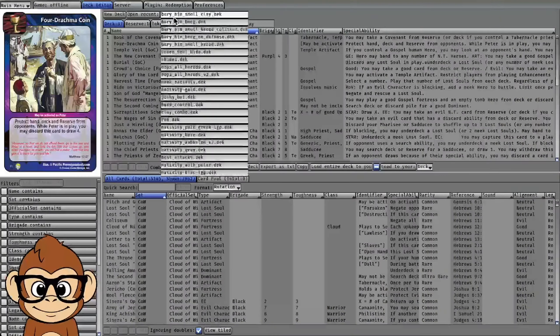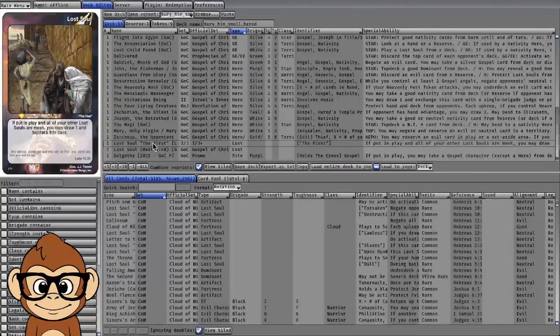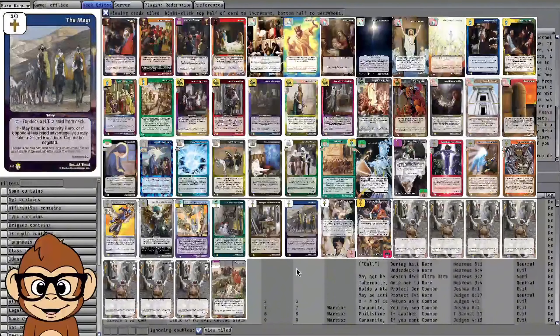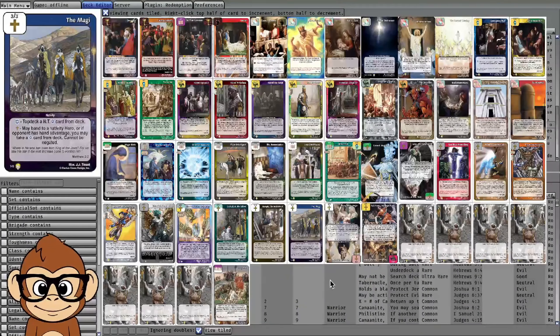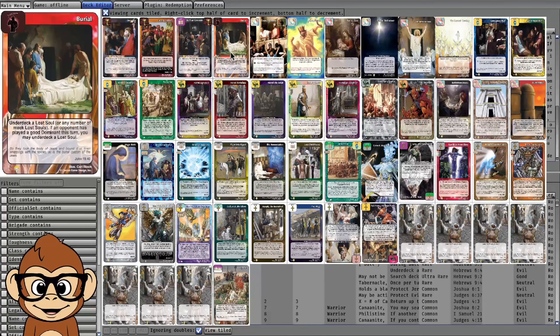I like Matthew decks, so I thought: what if I tried this in a Nativity deck with a different defense? This is at 52 cards right now. What if you took a Nativity offense and paired it with a Herod defense, but swapped out some of the dominants? You're cutting Glory, cutting Woes, and one of your defensive martyrs.